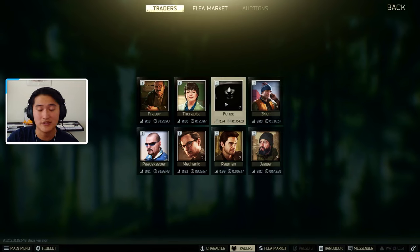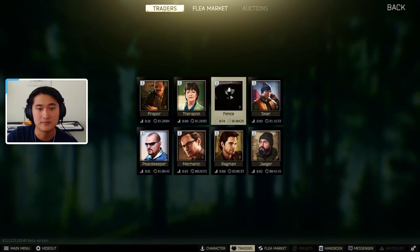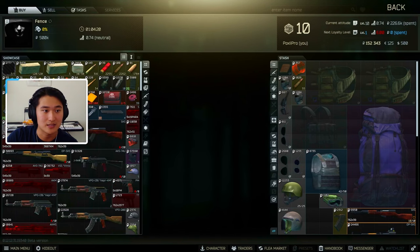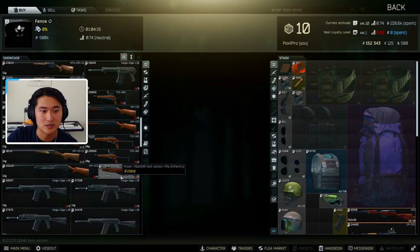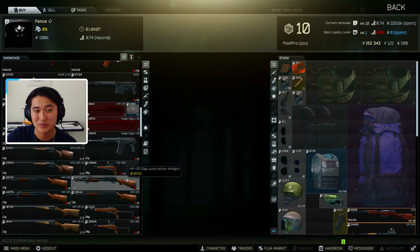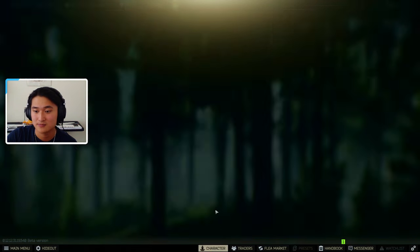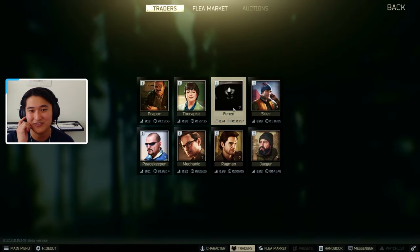Next is Fence. Fence you should only really sell to if nobody else is taking the item. Mostly it's just damaged goods — like damaged guns or damaged armor. Pretty much if it can't be sold anywhere else and no other vendor wants to take it, then you can sell it to the Fence. But for the most part, you shouldn't really sell to Fence unless you have to, because Fence gives you the least amount of rubles.